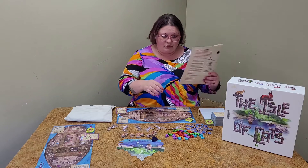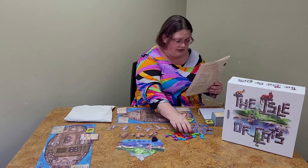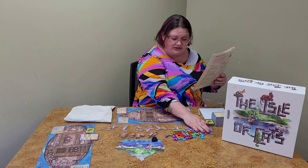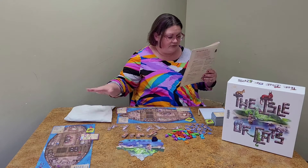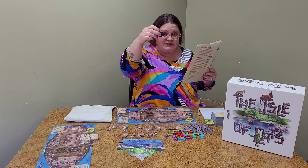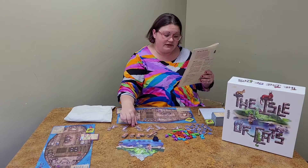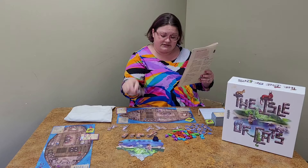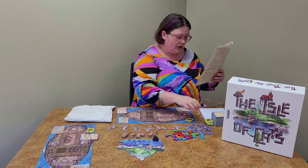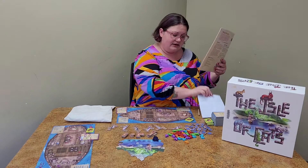We have all our components on the board. We have our cat figures — there are six of each color. We have 85 cats in the bag. We have 42 fish tokens. We have our common treasures and our rare treasures, which are in the bag. This is Vesh's boat — he's the bad guy who's coming that we're trying to beat. We have our special cats, the Oshiks — there are six of those. We have our basket tokens, our boats, our island board, a score pad, and our cards.